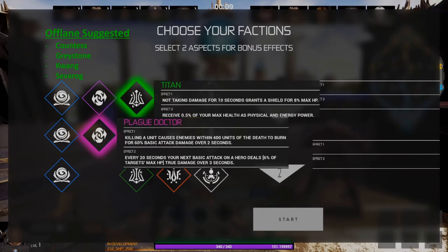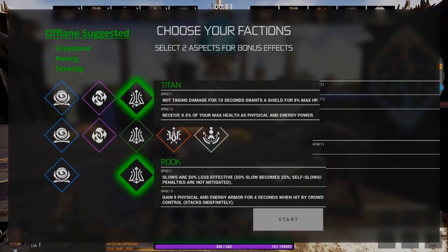In the off lane, I suggest you take Titan and Plague Doctor. This combination will help you last longer and will also still allow you to be aggressive in the lane. As a secondary option, you can also take Titan and Rook — this is going to be especially useful if you're trying to build a very tanky off laner, as it will help you survive in lane and by late game you'll become incredibly difficult to kill.